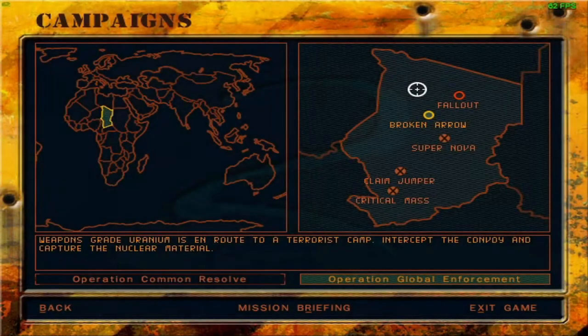Greetings fellow things, welcome back to Delta Force 2 — we are continuing with Operation Global Enforcement. High Command has chosen mission Broken Arrow as priority over mission Fallout, since it comprises actual weapons-grade uranium versus a smuggling depot. We are essentially going to intercept the convoy. All we have been doing thus far is trying to keep the uranium from slipping out of our hands, which is a pretty difficult task — but we are the Delta Force and sometimes we can do the impossible.